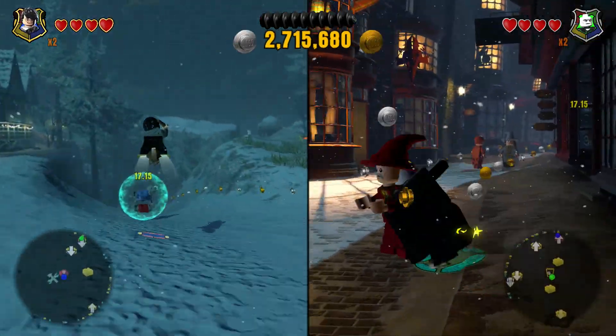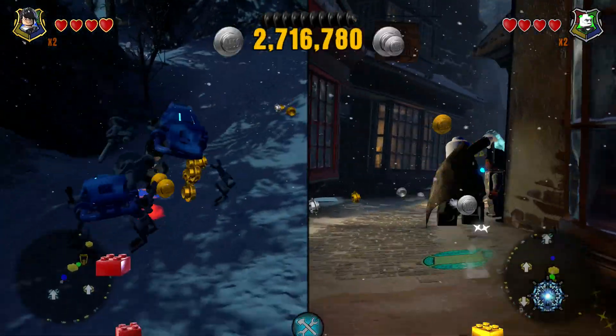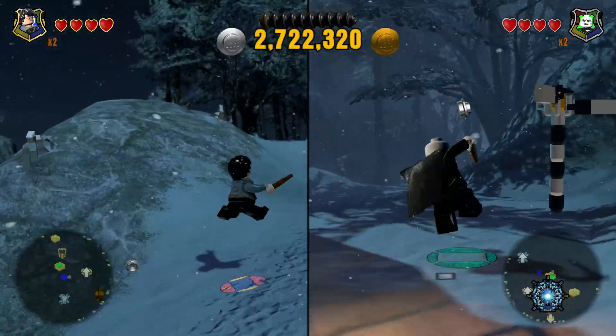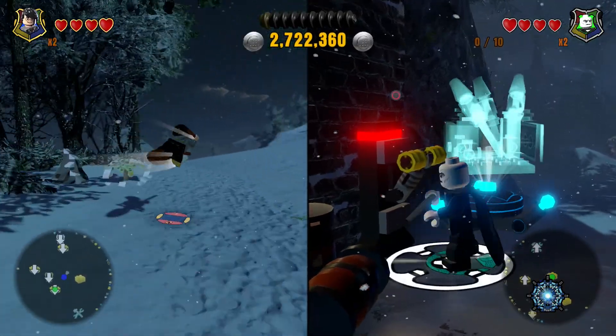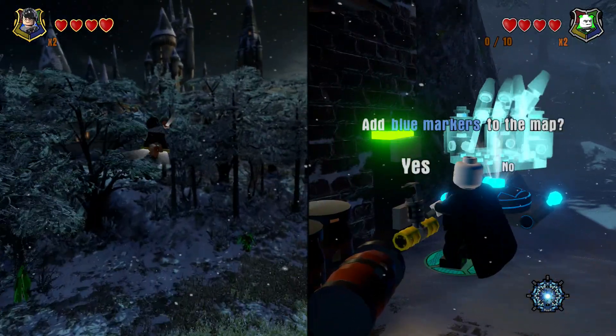Get this guy! What is it? A red brick - oh cool! Well, we found the red brick, so if you need to get the red brick for the Harry Potter world, it's by Godric's Hollow. I'm going to head towards the castle and see what's over here.